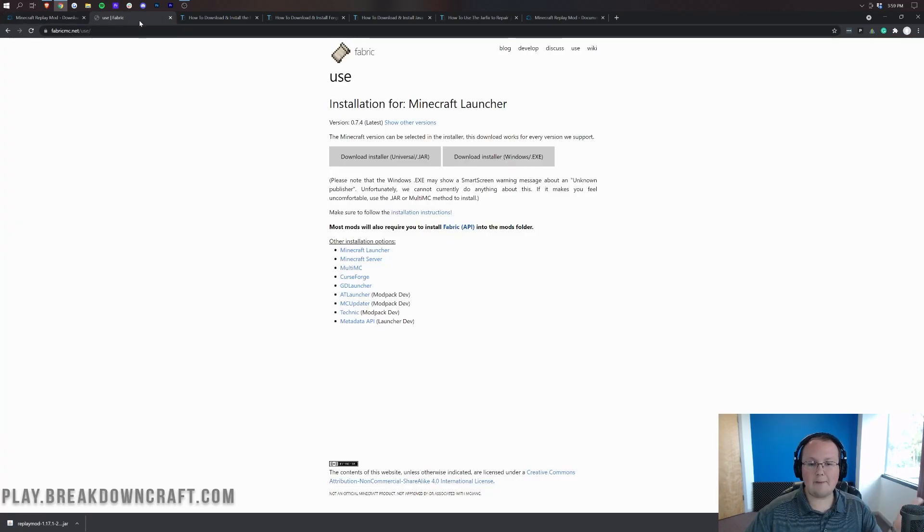This is using Replay Mod Fabric as I mentioned, so we need to download the Fabric Mod Loader, which you can find linked in the description down below. Once you're there, click on the download installer — universal slash .jar. When you click on that, it's going to download in the bottom left. You can see Fabric Installer automatically downloads. Keep it. You may have to save it on Mozilla Firefox.